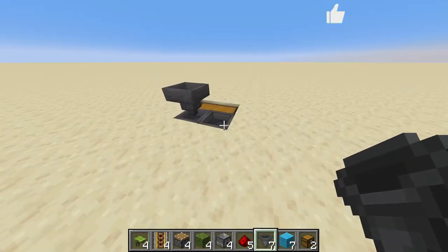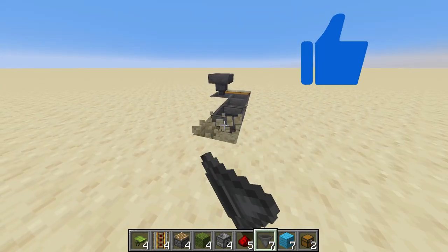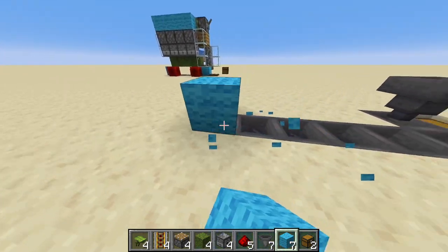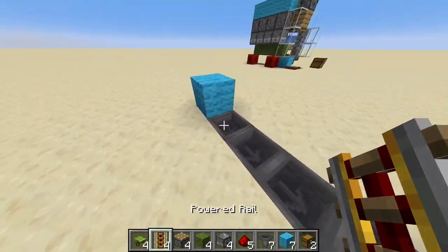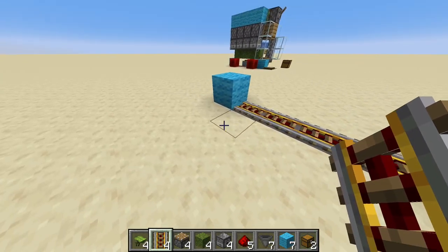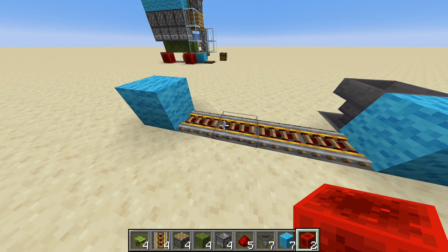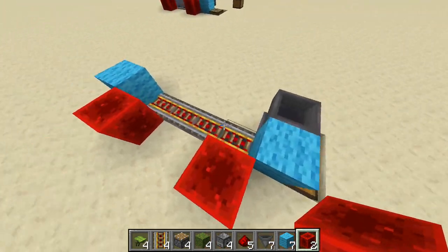Here, you place a row of five hoppers: one, two, three, four, and five — like so. Place blue wool here at the end of the row, and on the first one here. Now that you place your rail, you need to shift-click on the hoppers. Place the rails here. You could theoretically use the middle ones as normal rails, but I don't recommend it — it needs to be as fast as it gets. Now place your two redstone blocks at the end here.